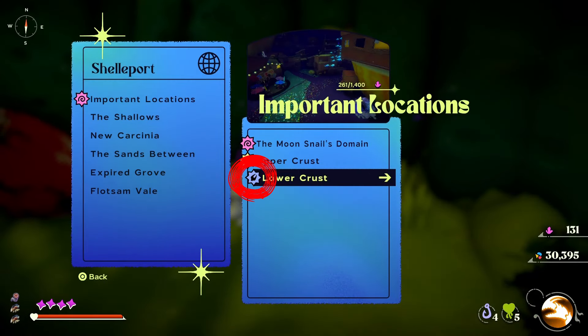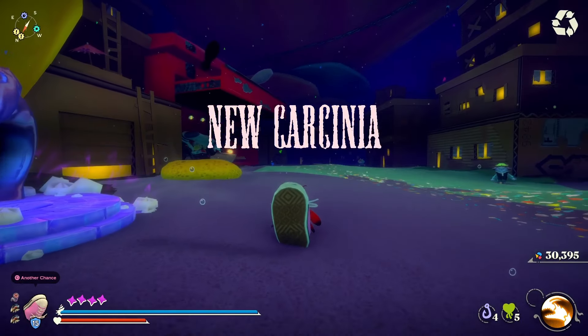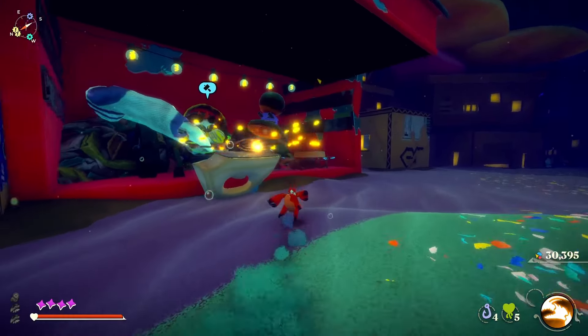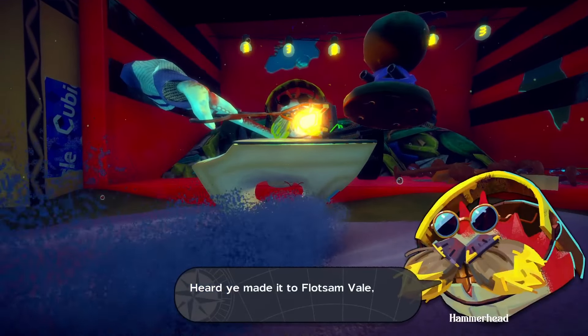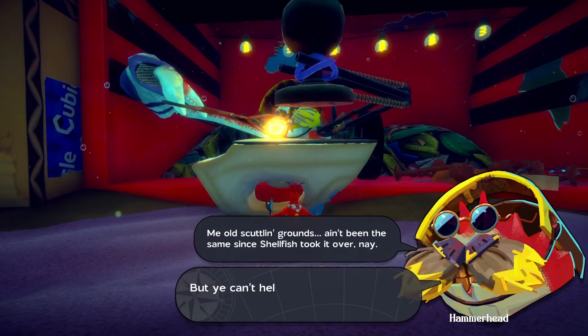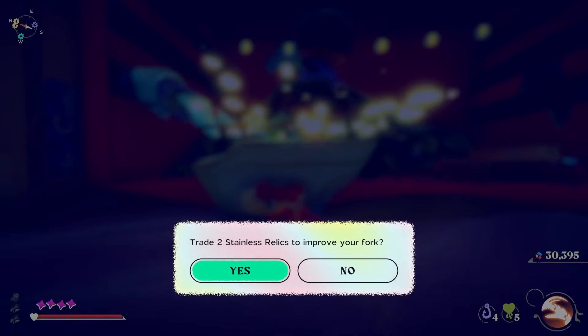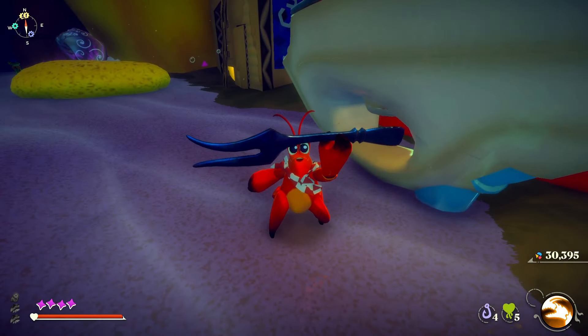If you see this symbol, it means you've gathered enough materials to upgrade your fork with the blacksmith. It means that you don't have to keep track of your upgrade materials because the game tells you when you can upgrade. For the final upgrades of the fork, you will need to have explored certain secret areas. It is possible to enter the final boss with an under-upgraded fork.